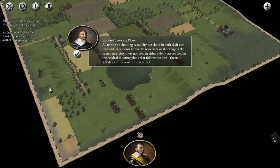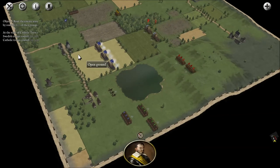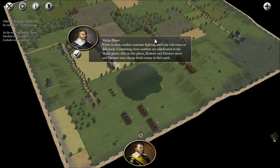All units with shooting capability can shoot in both their own turn and in response to enemy movement or shooting in the enemy turn. Any shots not used in either side's turn are used in the residual shooting phase that follows the turn — the unit will shoot at its most obvious target. Units in close combat continue fighting until one side routes or falls back.